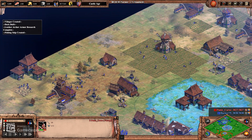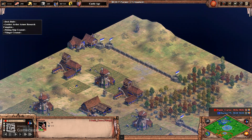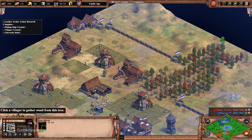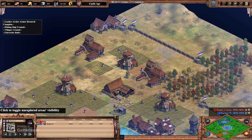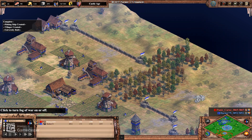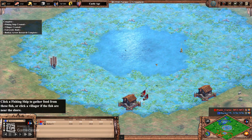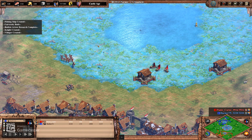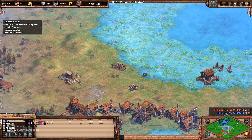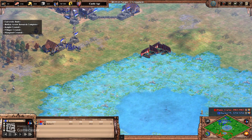He does have two TCs up now, and he walled up — I don't understand all of this. He could have built something right here to block the gap, but maybe he didn't realize it. Let me check his point of view — well, maybe he doesn't know. Getting a couple of fishing ships out here because it's free food; it's going to help me get up to Imperial if I want to. Right now I've got complete water control.